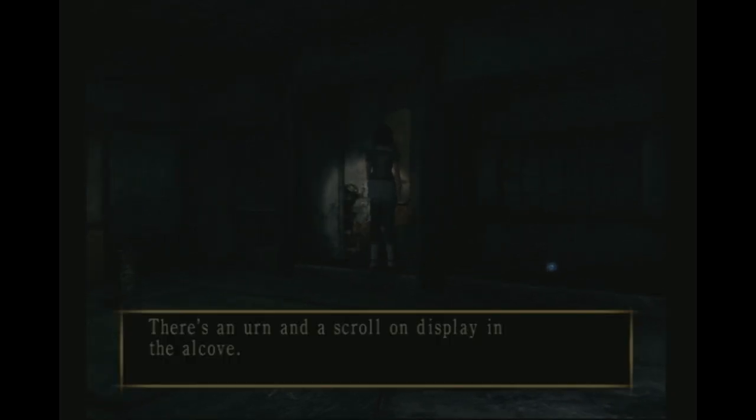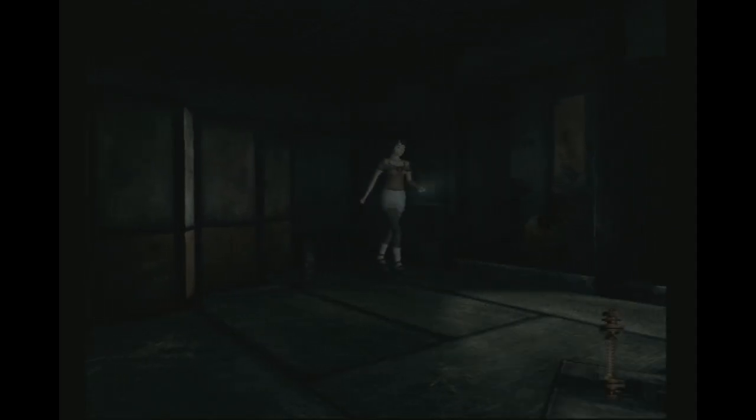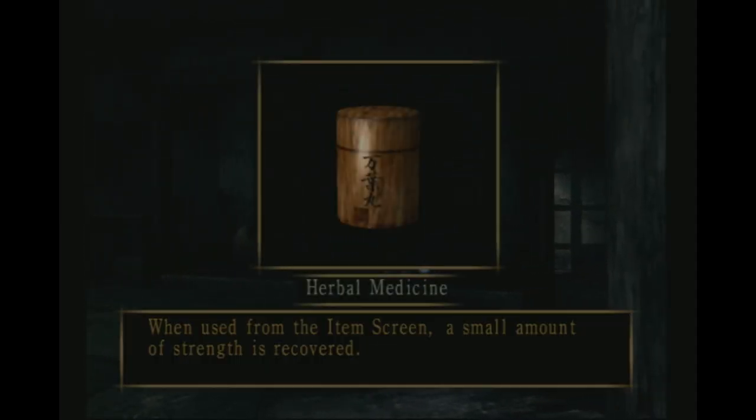There's an urn and a scroll on display in the alcove - the urn is broken and its shards lie scattered all around. Nothing in any of these, but there is an item in this corner. Hey, herbal medicine, don't mind if I do!